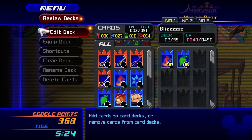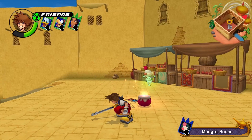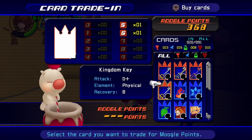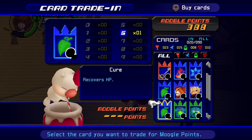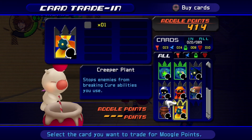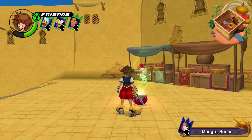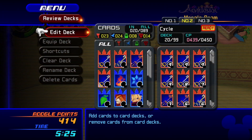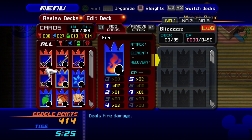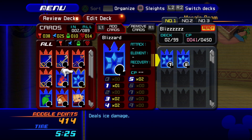My six Cure and six Fire can also go. Six Cure, six Fire — let's get rid of those. Now let's go ahead and get this card deck going — let's equip the Blizz deck and edit it. We want to build this to be the ice deck, so we want to put all the Blizzards we have in a row.